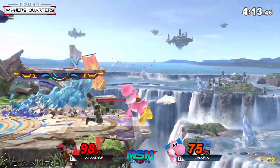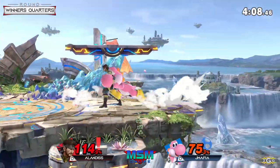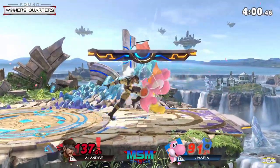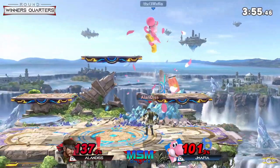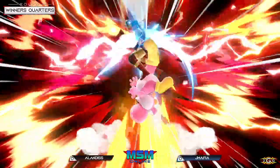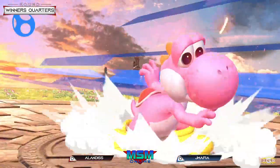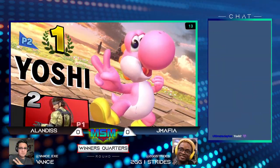Alan has even stocks. JMafia's been really good at trying to punish Alan after the egg, so Alan can try forward air or neutral air but hasn't had the opportunity. I like the empty hop to avoid the get-up attack. JMafia is playing smart — he smashes the shield and catches the jump, simply knowing Alan would drive himself toward the ledge, so the only other option was a jump, and he called that out.